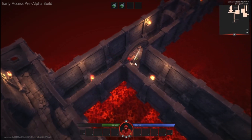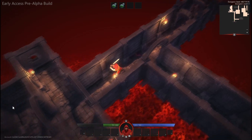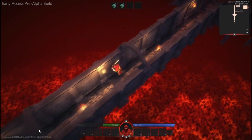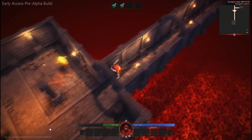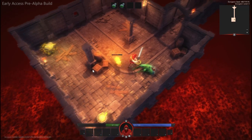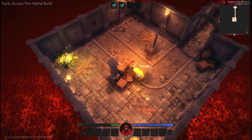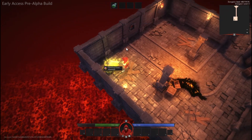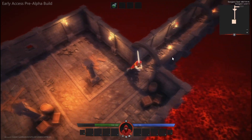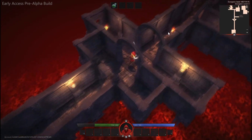As it continues to develop there will be much more items to earn and much more content. It already has quite a bit of content — I absolutely love the detail in the maps and levels and the variety of the enemies, not just color variation but different types. They have lizard creatures, bandits that can shoot fire, and magicians. I've seen a few other types on their website as well, so I know they plan on adding a bunch more down the line.